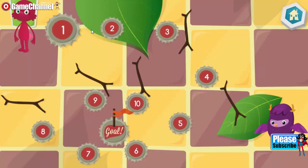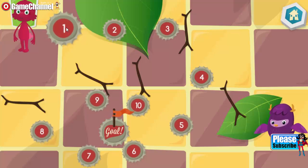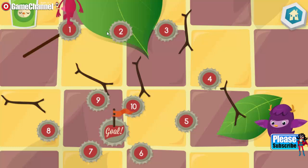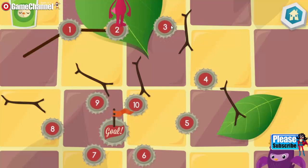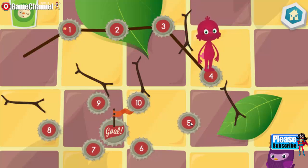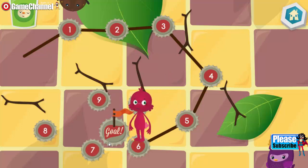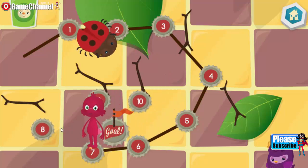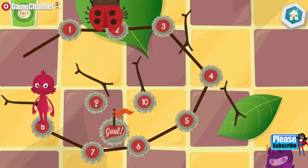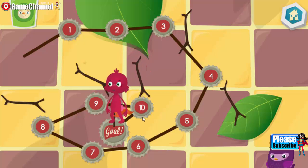To help the Lost Dust Bunny find its way home, draw a line from one number to the next. First, connect the dots by counting by ones. One, two, three, four, five, six, seven, eight, nine, ten.